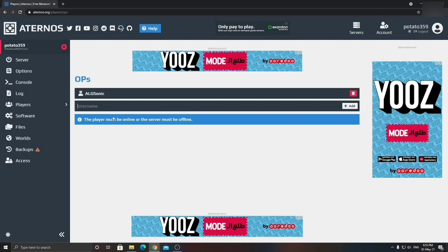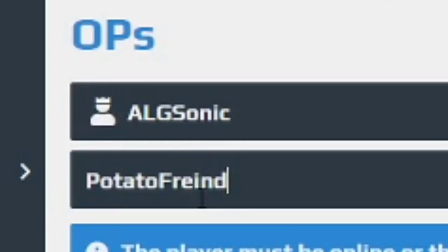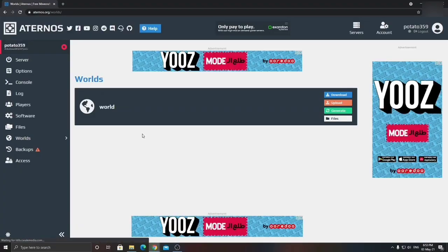Back to Players, then go to 'Ops.' This is how you become OP — just type your name. It's as simple as that. If you have any friends, just type their names in there as well.